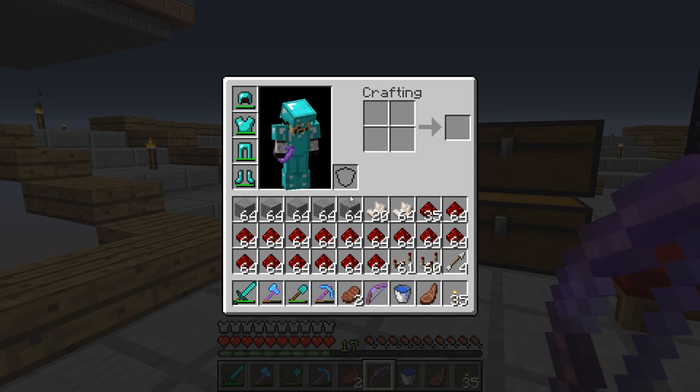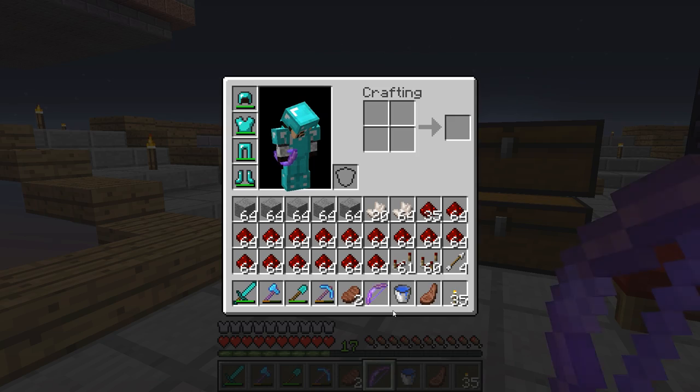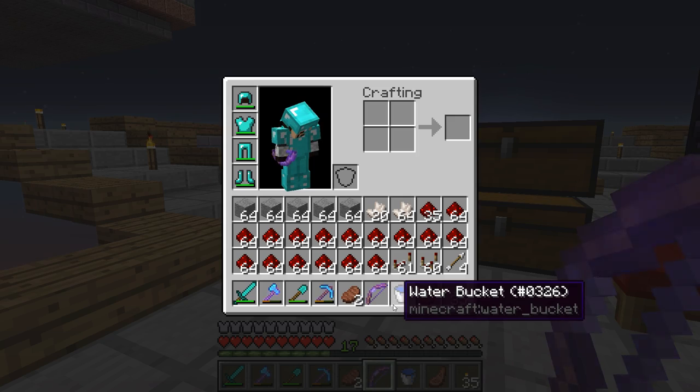I've just returned from the mining base to gather some redstone components. We're going to use these — we need repeaters, comparators, and redstone torches. We're going to work on the redstone portion of this and make it look correct while we wait for more iron to be produced. First thing I need to do is get a stack of torches, so I'm going to put this in the chest here.